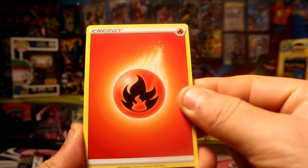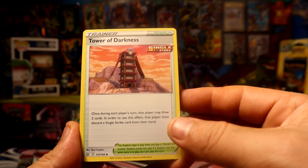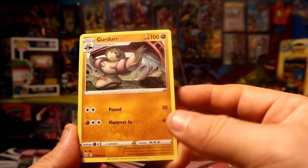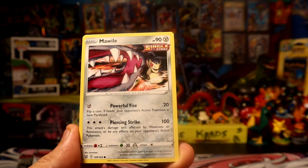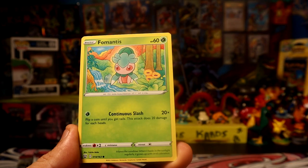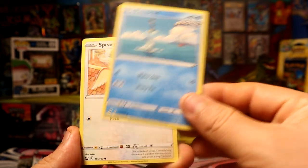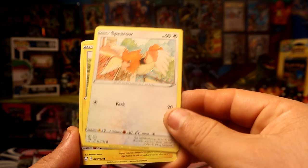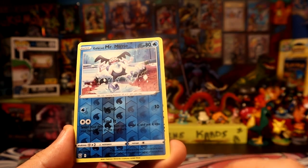We have a fire energy. Tower of Darkness, Gurdurr - okay, almost the same. Durant, okay. Mawhile. The beginning was almost the same, that's crazy. Spearow, Pachirisu, Mr. Mime.